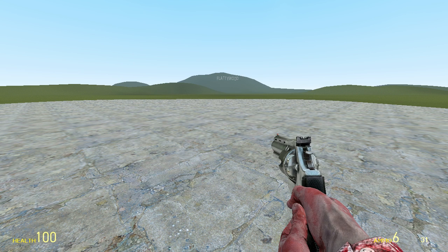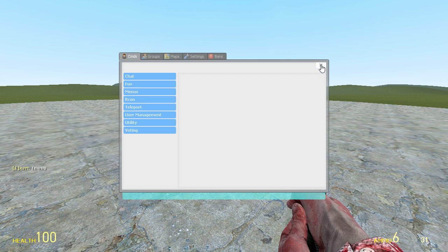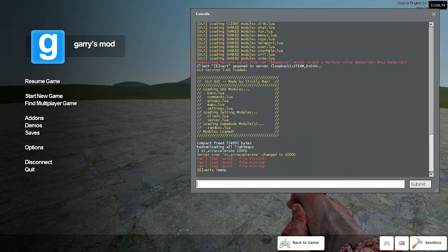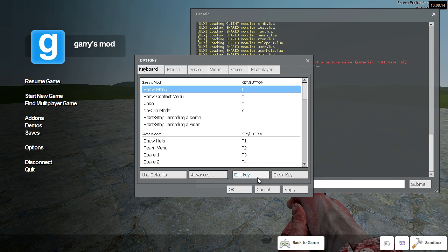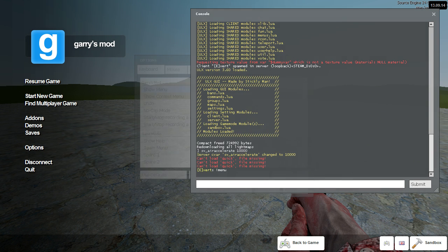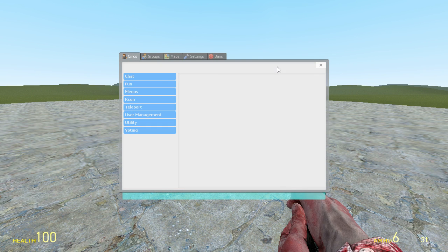First thing you want to do is you can either type exclamation point menu, or you can go into your console. If you don't have it enabled, go to Options, Keyboard, Advanced, and enable developer console. Just go into your developer console, type bind, any key you want — in this case we're going to use End, because that's what I already have bound — in quotation marks, xgui, end quote. This will allow you to hit End and open up the menu.